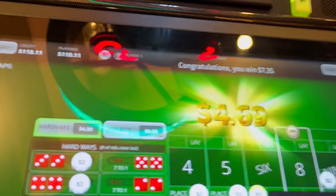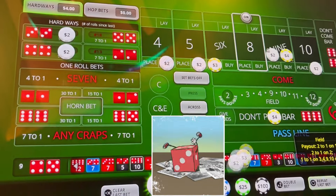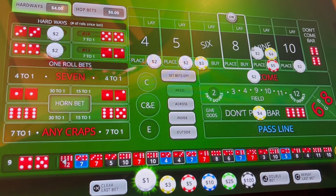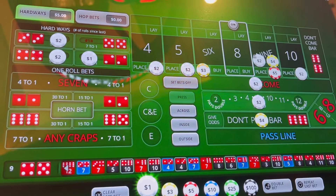Nine — that nine is a good number for us. We're going to take our odds, repeat our bet, add that two, put a dollar on the hard four, and go out on the field. Let's see what happens.